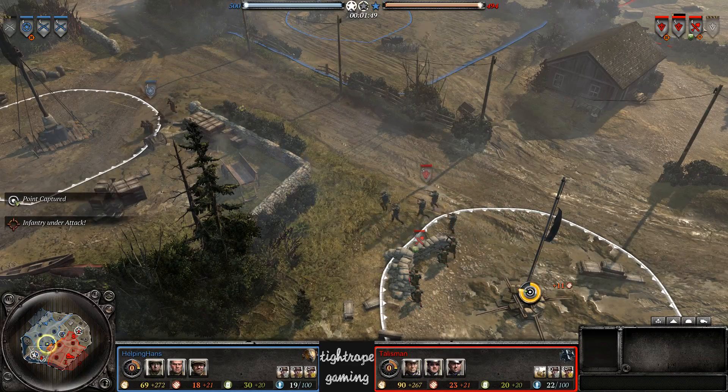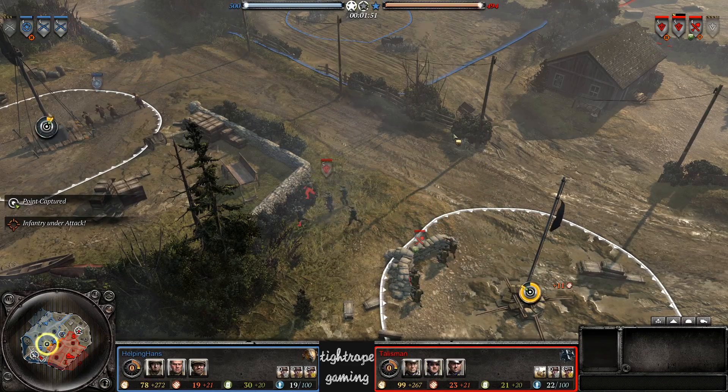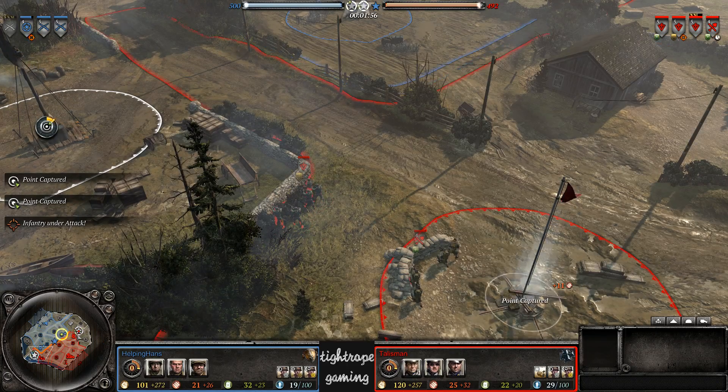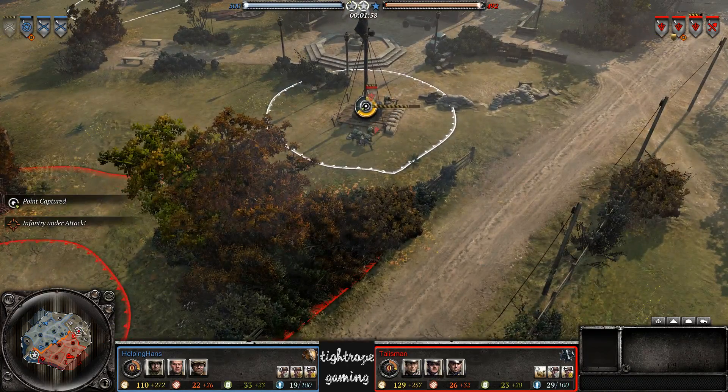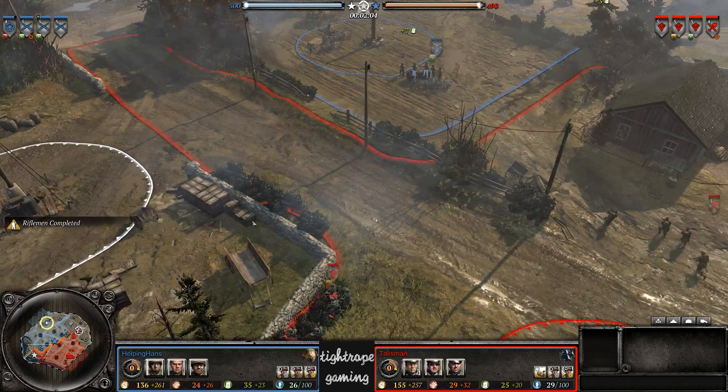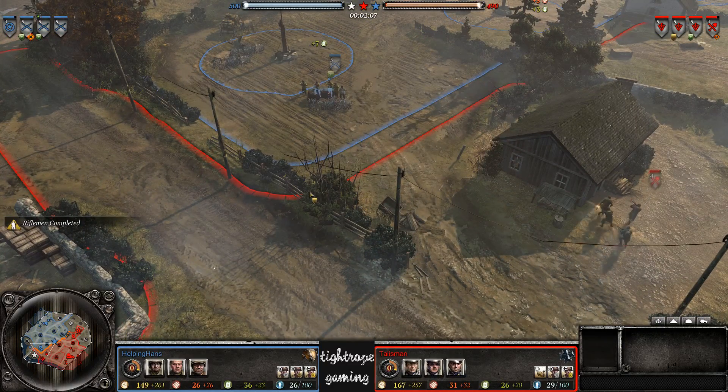Talisman on the other hand going for the Kubel, going for Faultsscreen gears which I think is the right play on this map. We did see Hans get pretty good utility out of it on Cloudy Firma, but this is quite a small map.